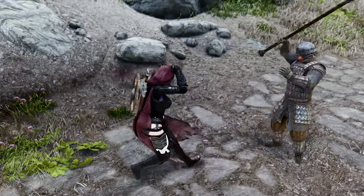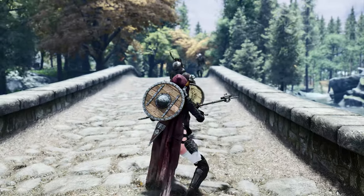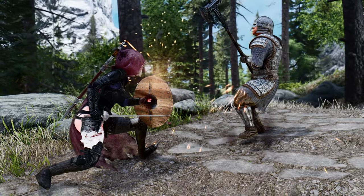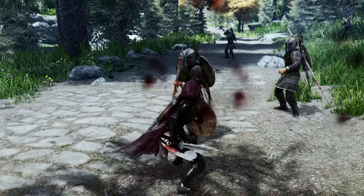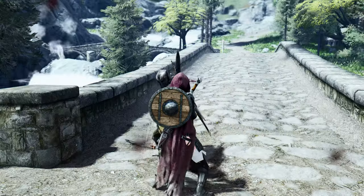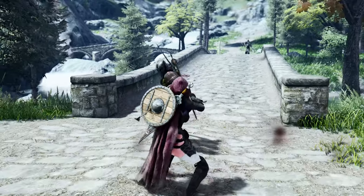This level of attention to detail ensures that no matter your preferred playstyle or weapon choice, you'll experience immersive and visually stunning block hit animations. Get ready to be mesmerized by the fluidity and authenticity of the block motions. With Dynamic Block Hit, your character's defensive maneuvers become a sight to behold. As you skillfully block incoming attacks, you'll notice the seamless integration of dynamic footwork and expert body positioning, creating a sense of realism and mastery.